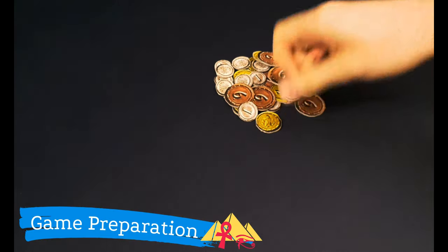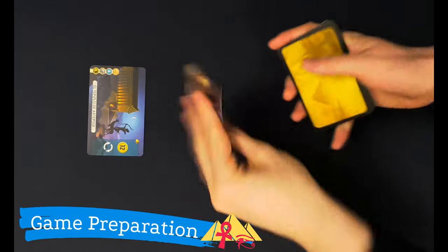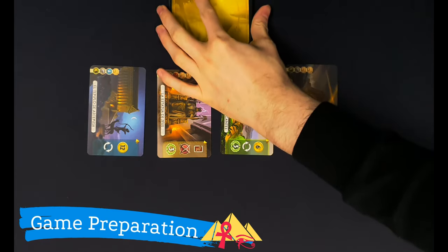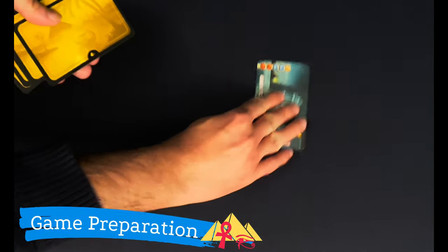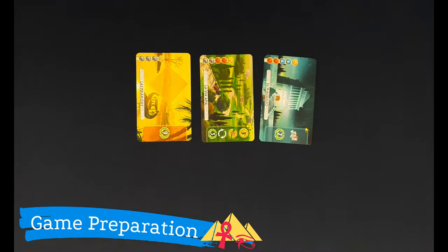Each player takes seven coins from the bank. Now we should choose the wonders. First, we will have to choose a starting player. Then, we must shuffle the 12 wonder cards, randomly choose four of them and place them face up between both players. The starting player will choose a wonder, the other player will choose two, and the remaining one will be for the starting player. Then the process will be repeated again, but this time the second player will be the first one to choose. After doing it, each player will have four wonders for the game, which must be placed in a column to the left of their play area.